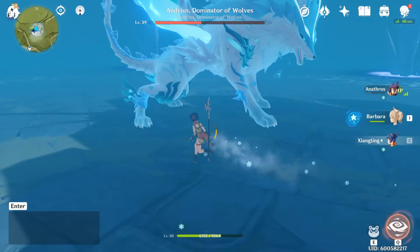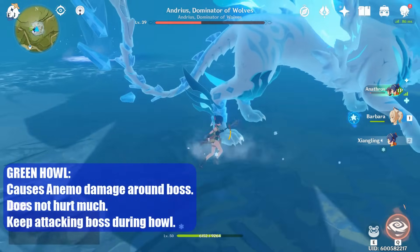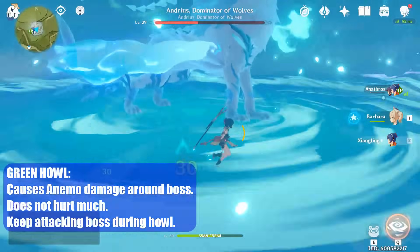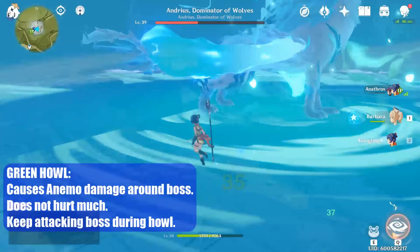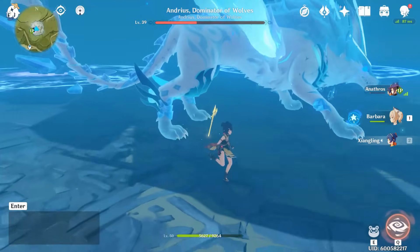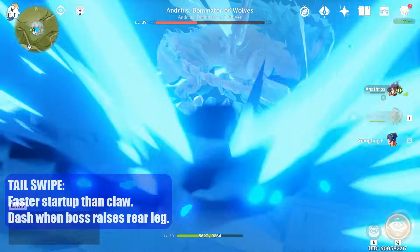He also has a green attack that covers all the safe spots in the arena. I don't think there's a way to dodge this attack — you either get damaged by the Anemo wind if too close, or by the cryo ice if far away. It only does minimal damage, so just keep attacking the boss and treat this as a free damage window.